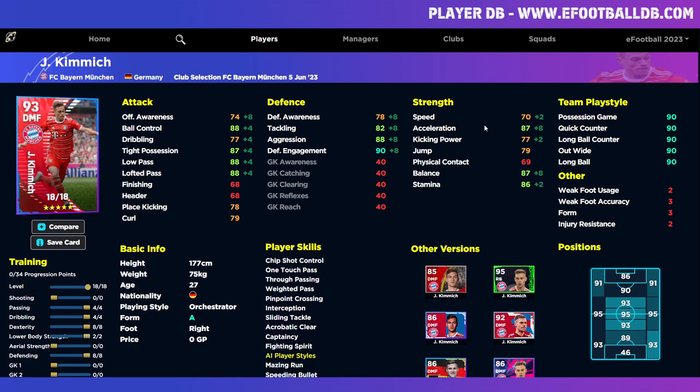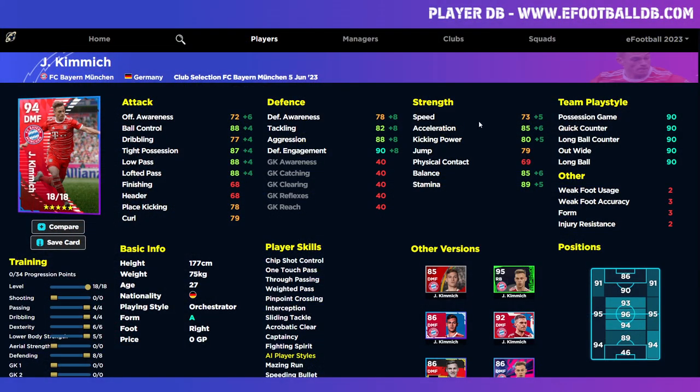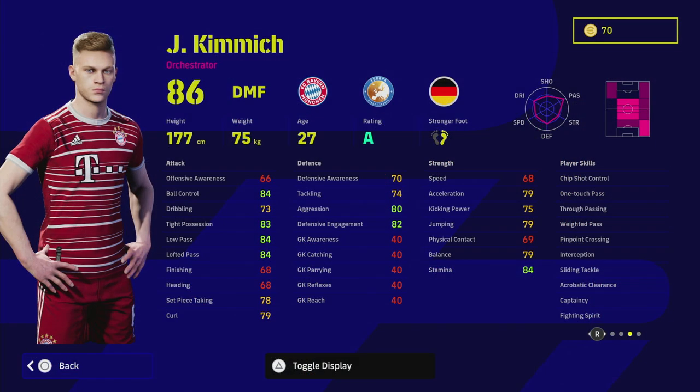If you've got Kimmich's aggression up to around 88, that's huge. The only thing lacking in a central midfield build is speed — I'd up the speed a little and dial back the acceleration just a fraction. 73 speed will be more than enough, boosting to 75 with a form arrow. It's a pity he only has 18 levels — if he had 22 or 23 levels and you could pop four or five more points into speed to get him up to 78, this card would be an absolute monster. We will have a training guide on him.